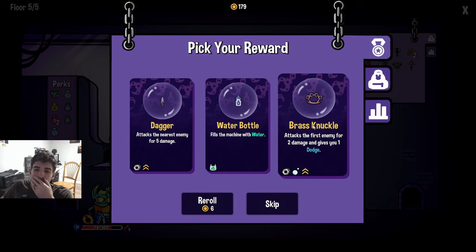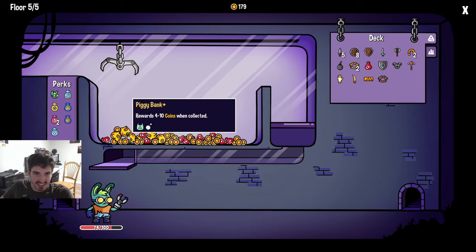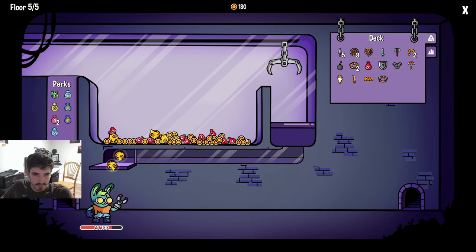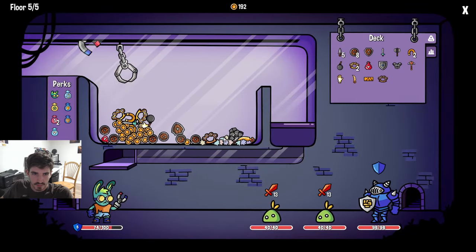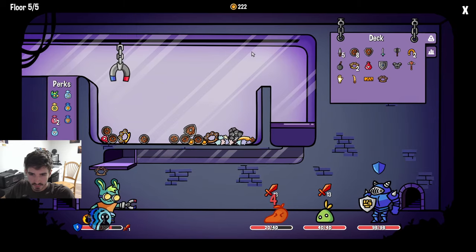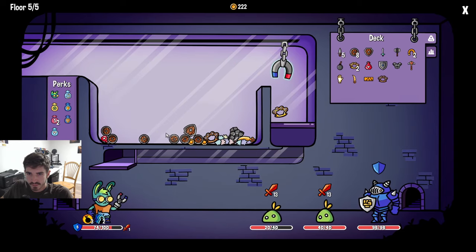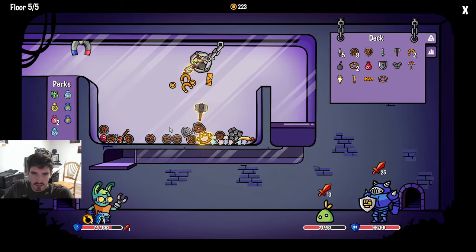More brass knuckles - is that too much? We have enough. Nah we need more. Give me - oh this is our chance for three piggy banks. Never lucky! 192 health - 30 coins, that's pretty good, you can't be upset with 30 coins. Six dodge - every time we dodge they take 20 damage. That is really freaking good.